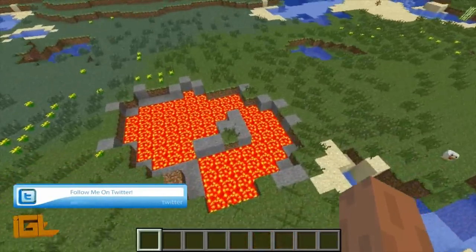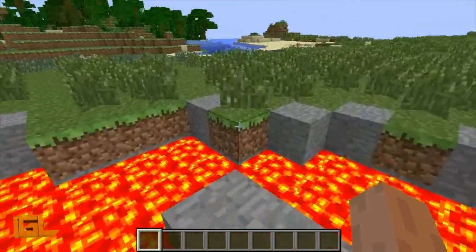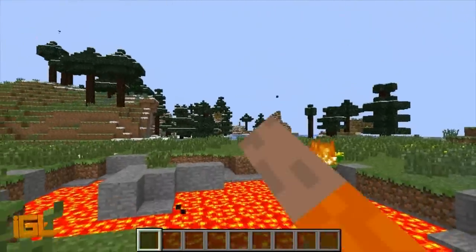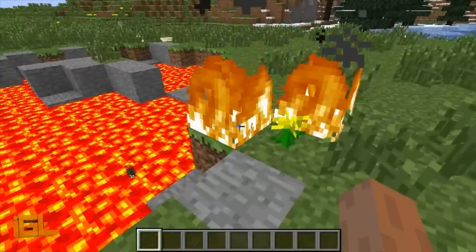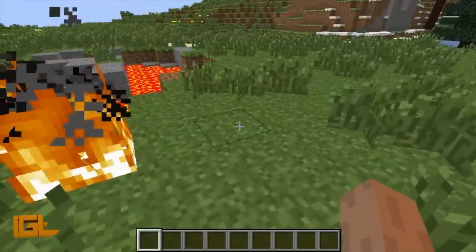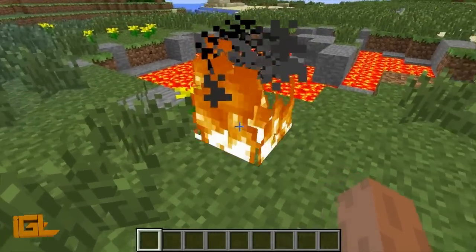So if you guys want to check this seed spotlight out, it'll be in the description as well as the video title. If you want to just try to get it right based on what I've said, it's Village for Life — all one word, no capital letters.